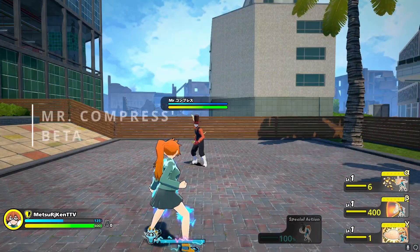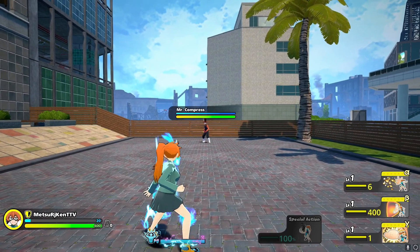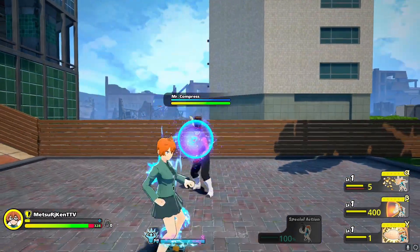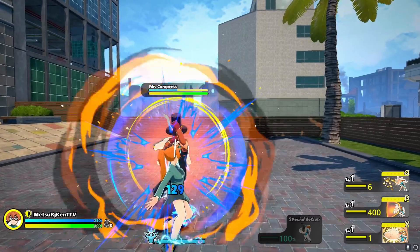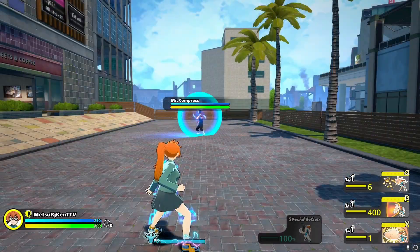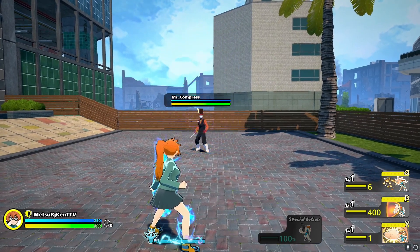Next up, Mr. Compress' Beta. Mr. Compress' Beta, like Kendo, is in fact a shield. His shield, however, functions differently than Kendo's. Where their shields differ is in the fact that his shield fully reflects projectiles, and that's it. What this means is that he is unable to block melee attacks. On top of this, he has to fully let down his shield before doing any other action, unlike Kendo. This additionally means that you have a higher chance of getting a guaranteed hit on him before he can fully let down his shield to potentially dodge the attack.